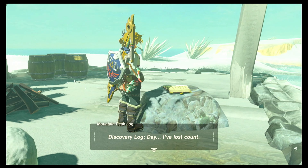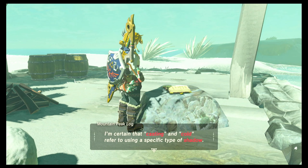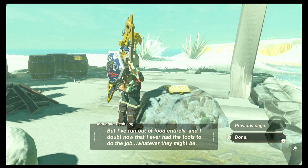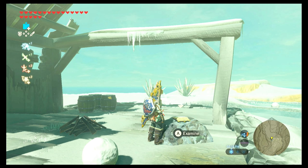'Discovery log day — I've lost count. I can feel that I'm a hair's breath away from unlocking the secrets hidden within the pedestal. I'm certain that casting and cold refer to using a specific type of shadow. But I've run out of food entirely and I doubt that I ever even had the tools to do the job, whatever they might be.' And that activates the Secret of the Snowy Peak shrine quest.